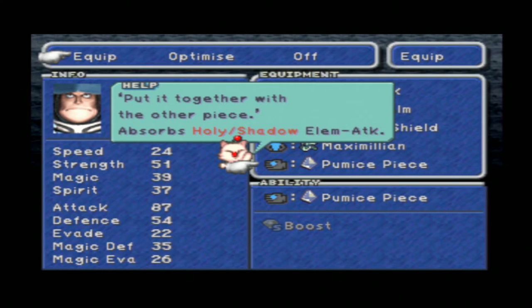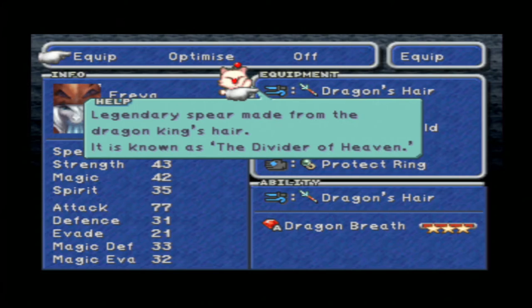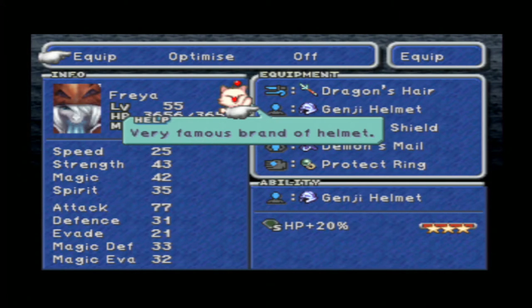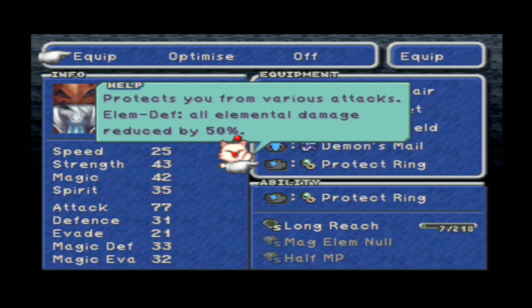For Steiner it's gonna be Pumice Piece because of Holy and Shadow absorption, Maximilian, Venetia Shield, Grand Helm and Ragnarok. For Freya it's gonna be Dragon's Hair, Genji Helmet, Venetia Shield, Demon's Maul because of the Shadow absorption, and Protect Ring because of the stats it provides and the elemental protection.